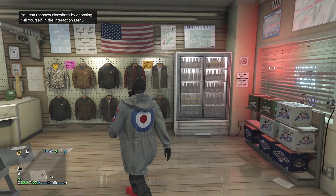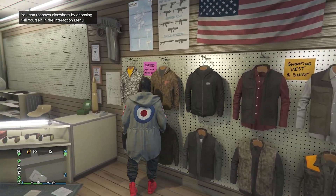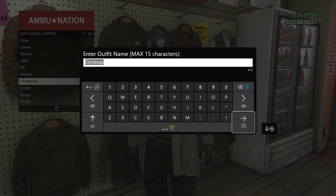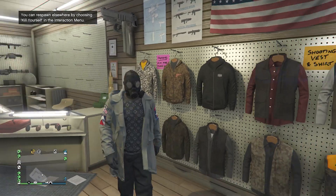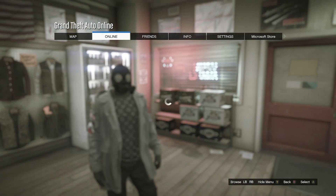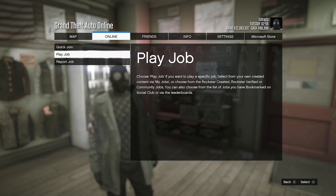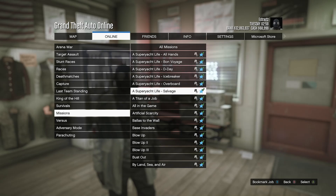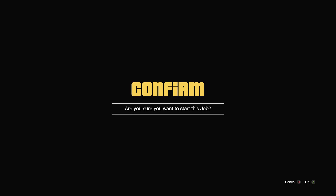Now head to the gun store. Once you're at the gun store, walk over to the top section, hit edit saved outfits, and save the outfit on any slot. After you save the outfit, back out of the tops, and now we're going to start up a job. Hit pause, go to online, click on jobs, click on play job, click on Rockstar created, click on missions, look for the job called A Titan of a Job, and fully start up that mission.